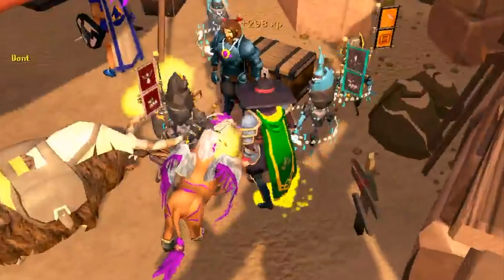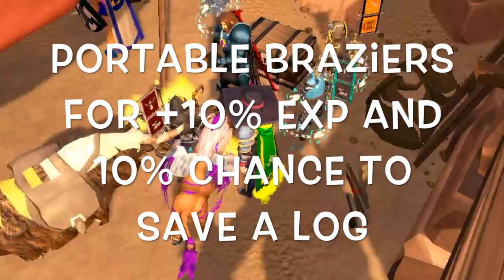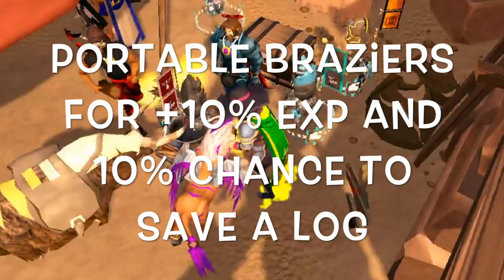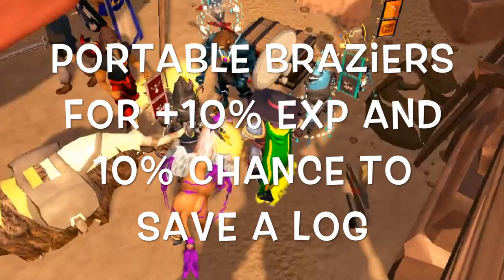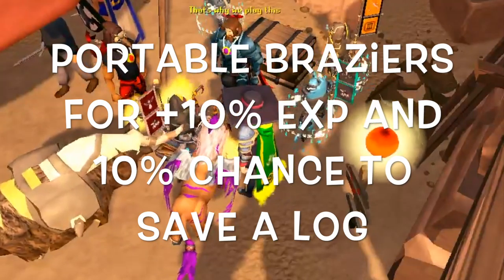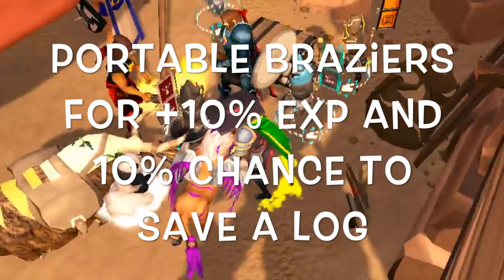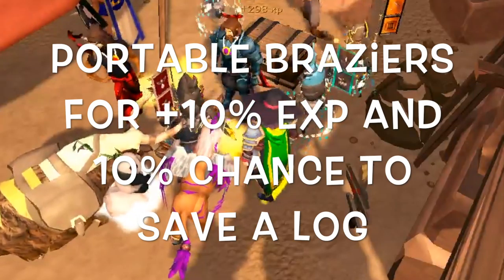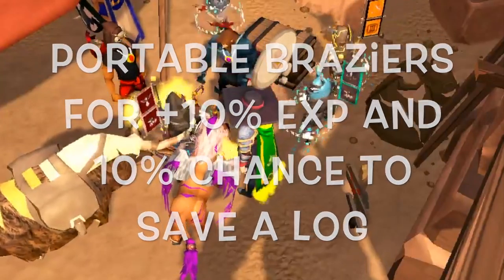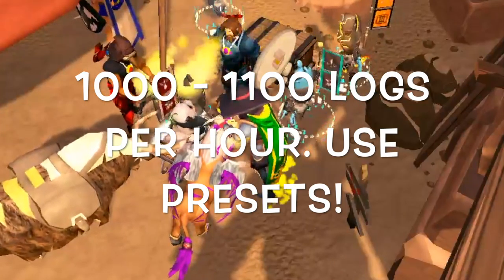Now that we've gotten done with the items, I'm going to go through the best ways to get from level 1 to 99. You should definitely be using a portable brazier — they give 10% more EXP and also a 10% chance to save a log. You can find these by using the Portables Friend Chat or you can buy your own portable braziers at the GE. I'm going to give you all the numbers as far as how many logs you need without using a brazier, so just know to cut down the number of logs by about 10% if you're going to use one.